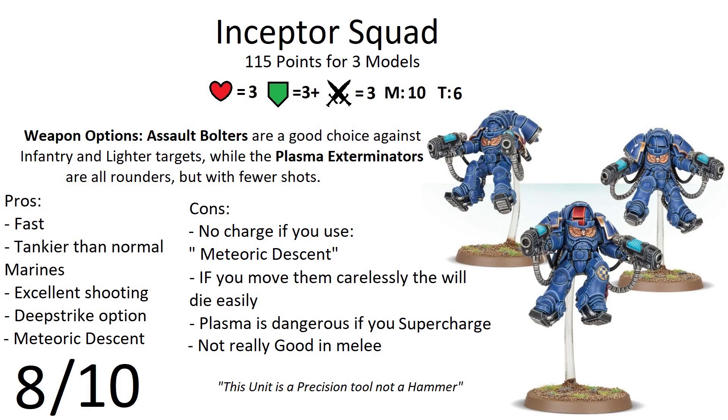Let's check on the third unit: the Inceptor squad — 3 models for 115 points. Personally I really like this unit; these guys are part of my top 5 Space Marine units. They are tanky and fast — much tankier than average Space Marines with toughness 6 and 3 wounds each. They can move 10 inches and they are also flying, making it much easier to scale obstacles.